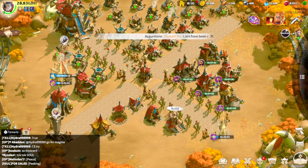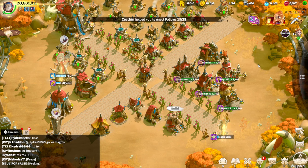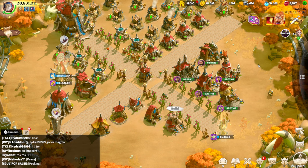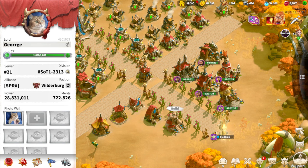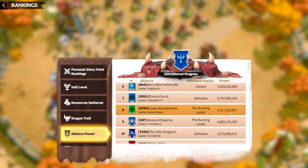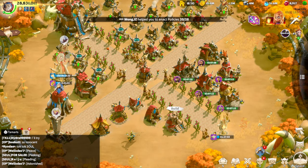I was finally able to test it yesterday. I had a war with an alliance of the same power, and that's actually the time when you can check how your strategy is working. It's pretty useless fighting against tier 5 players as a tier 4 — you won't understand your strengths and weaknesses. We were fighting against the alliance called SIP, and both alliances had the same kind of power, meaning members had similar troop tiers and general war technology.